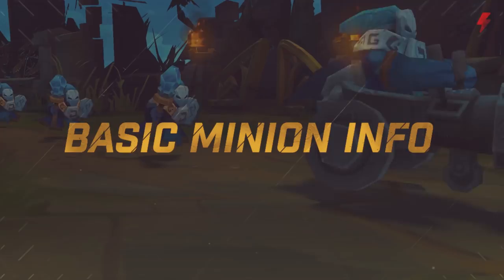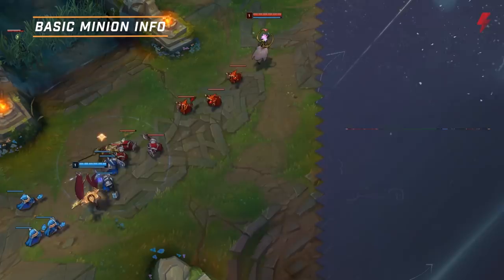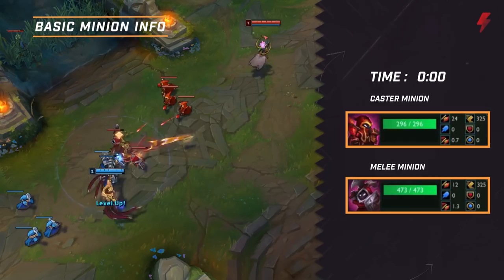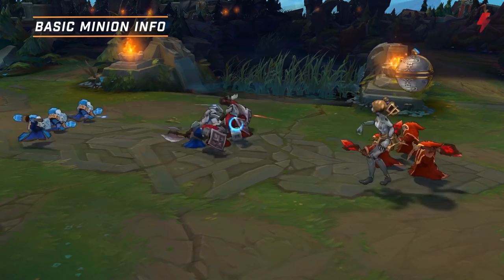A minion wave consists of three melee minions and three caster minions. On top of that, every third wave before 20 minutes and every other wave after 20 minutes has a siege minion. All minions get stronger over time with increased health, damage, gold value, and experience. The specific numbers aren't very important, but you should know a few basic facts.